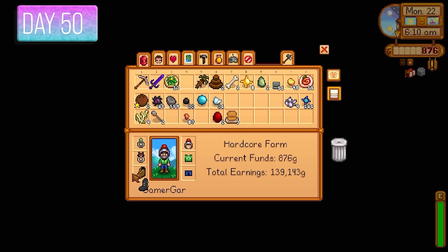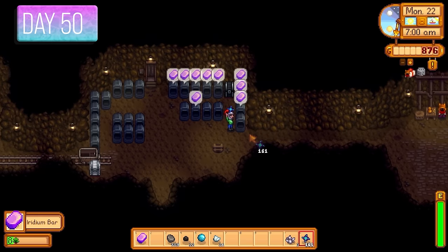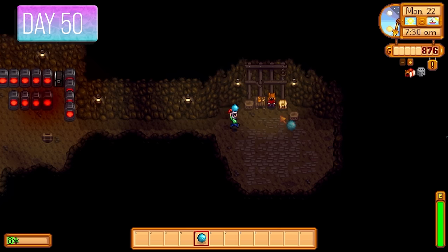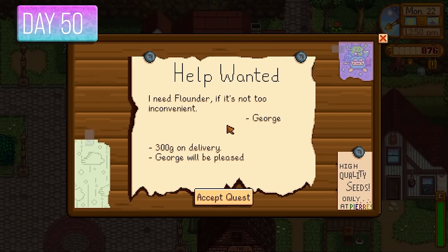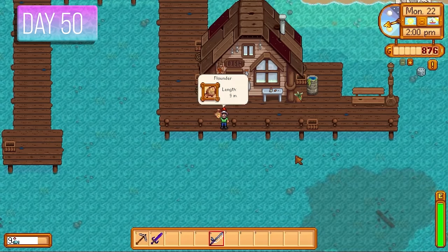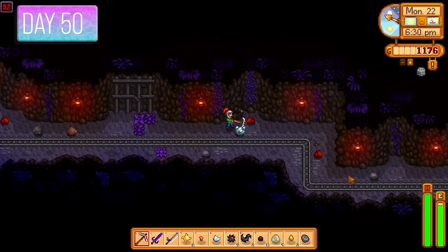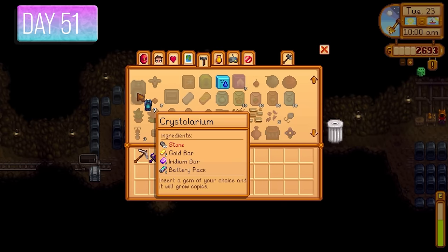Smelting iridium bars today with the Blacksmith perk, getting some decent money. I gave the Dwarf an aquamarine for his birthday. George wanted a flounder for 300 gold — the first catch of the day was a flounder, so I went straight up to George for another 300 gold. Back in the mines — of course another diamond — and I made seven crystallariums to start diamond processing. The game has just been throwing diamonds at me.